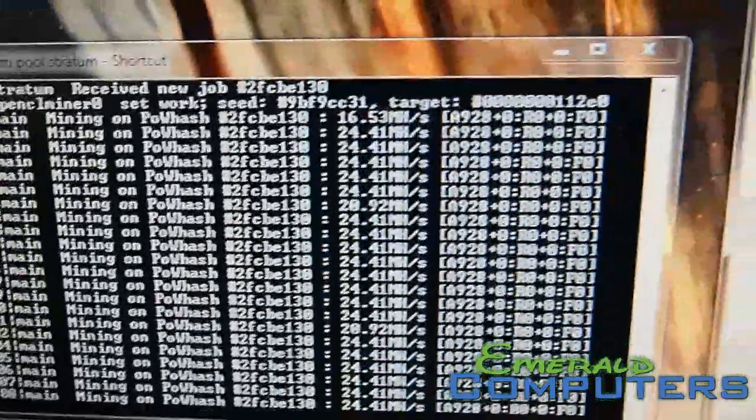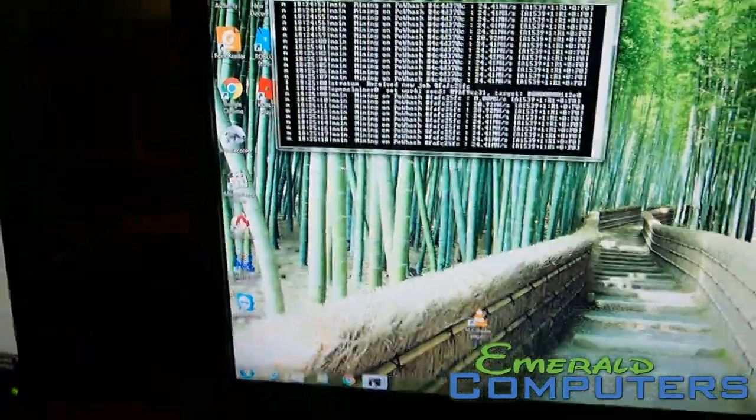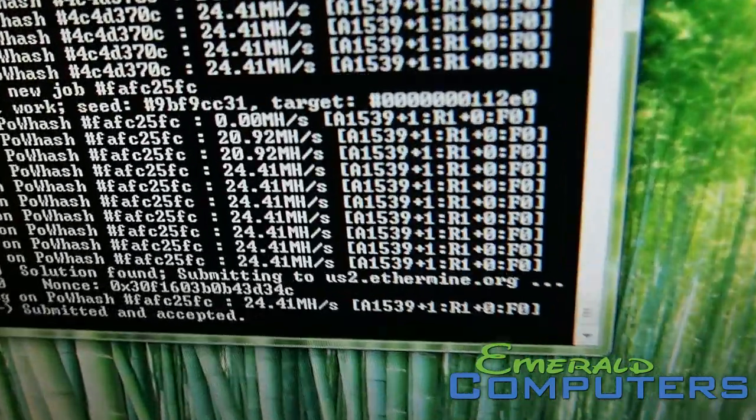Mine is an R9 390 and that one's really cool too. We have all these different machines. Let me show you how they game — hopefully they're gaming right now. The computers are right there, hooked up, ready to go for gaming. You can see them mining right there. This computer is mining at 24.4 mega hash — just one of our standard silver machines. This computer here is also a Sapphire RX 480, also doing 24.41 mega hash.